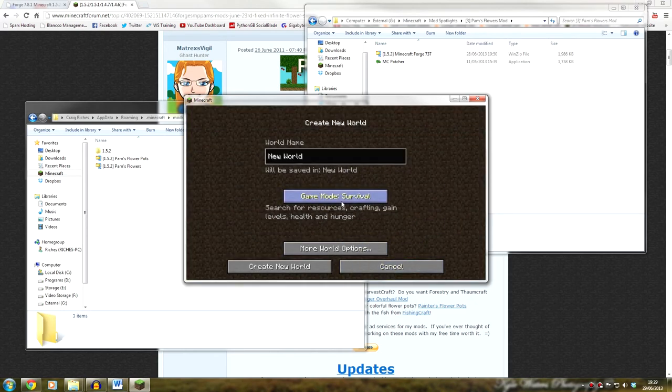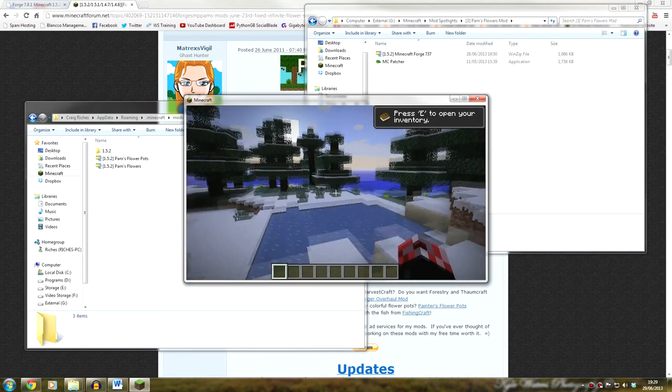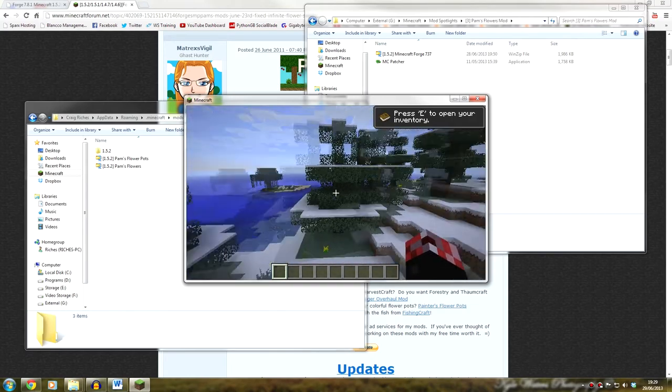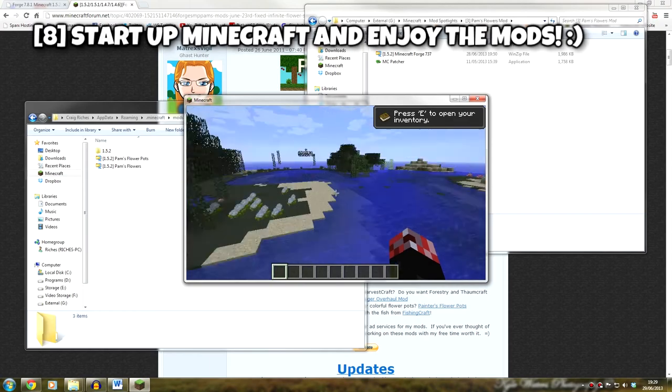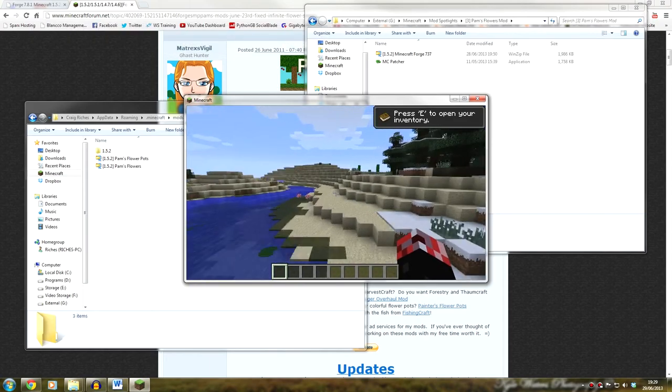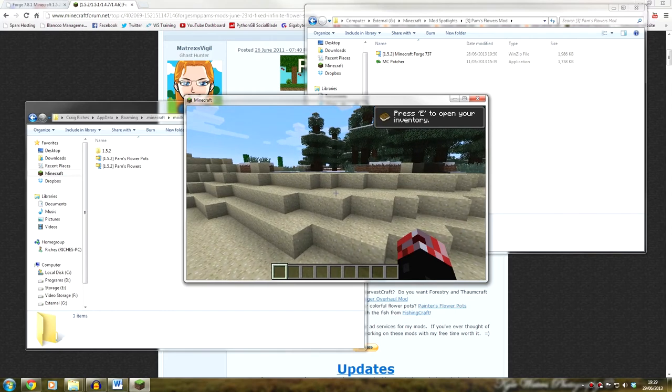Let's just make sure that is the case — it would be rather embarrassing if it wasn't. Let's go into creative and see what's going on. What we should essentially see is loads of flowers and random flowers and such. And there we go — the flowers are there, all over the place, and that is fantastic. That is pretty much the end of this tutorial. Thank you so much for watching. If you did enjoy the video, a thumbs up would be much appreciated, and if you could consider subscribing to the channel, that would be amazing as well.